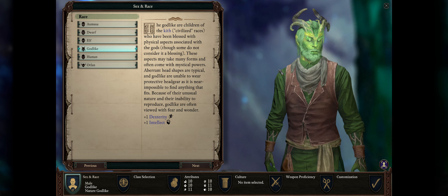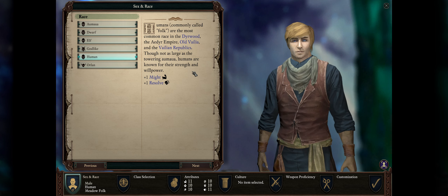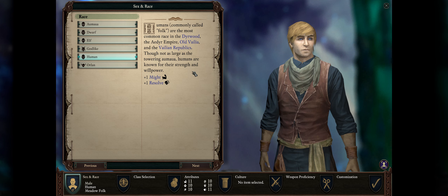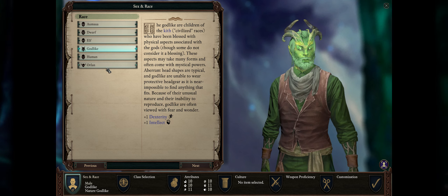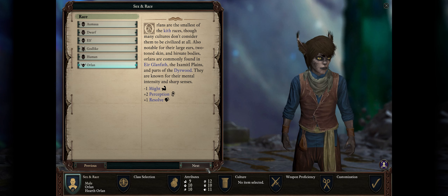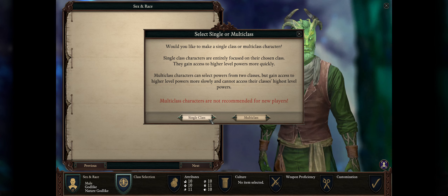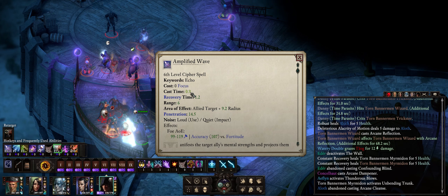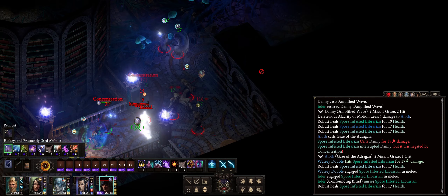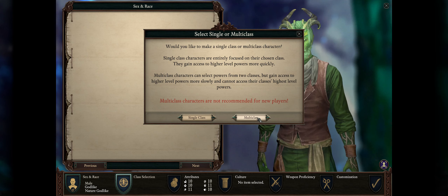If you want to min-max your character, those two are the best races. However, I really like going with Humans — I have completed many runs including iron man runs with humans, all on Path of the Damned. If you don't like humans, don't be afraid of picking any other race. Now as far as single or multi-class, you absolutely want to go single-classed. Cyphers have an extremely powerful level 8 spell, and as an Ascendant we'll get to spam spells infinitely, so the faster you get access to powerful spells the better. Multi-classes are limited only to level 7 spells.